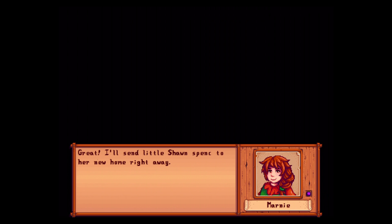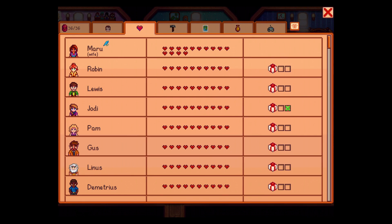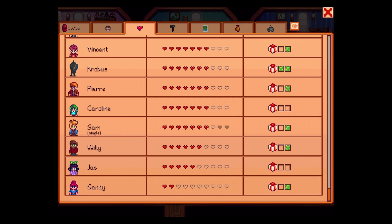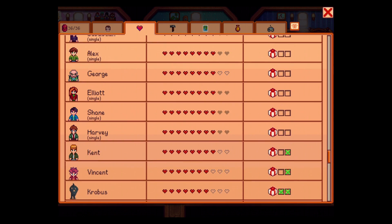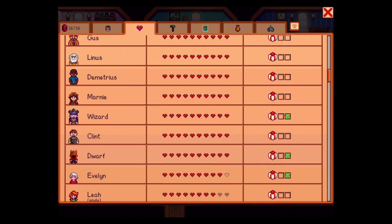Let's try this real fast — I'm going to name you Sean. Hello, Sean — Sean Spencer, yes sir. So that it's very clear you're not Sean the sheep. I'll send little Sean Spencer to her new home right away. How's the weather? It is very cold outside, Marnie. Oh, the weather outside is frightful, but the fire is so delightful. I think we're done with Marnie — we don't need to give her anything.